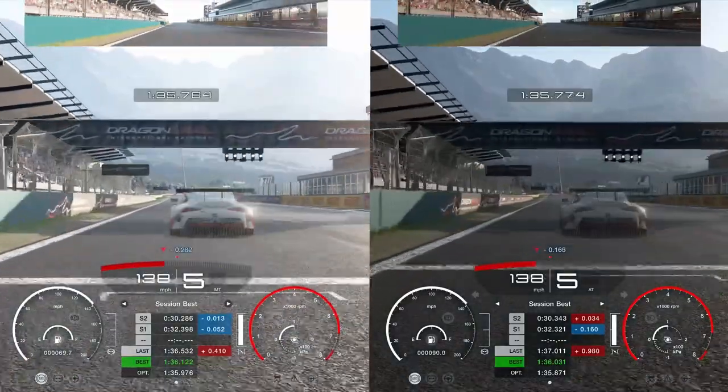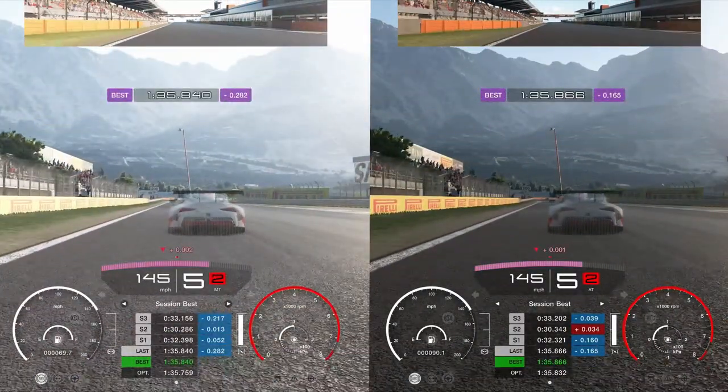Some interesting findings. This is what you'd expect — manual has the ability to choose your own gear and abuse the power band. But the surprise is the time difference: both posted 35.8 fastest laps. I believe I could get the automatic into a top 10 time in EMEA. The sector splits are very similar. In sector three we actually saw automatic was faster. So there's not a huge difference between manual and automatic in terms of times.